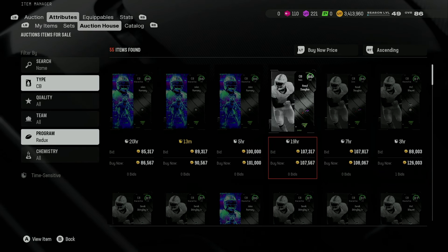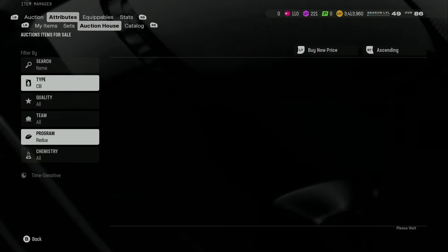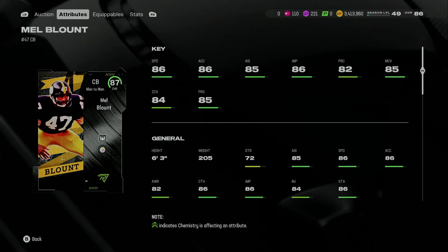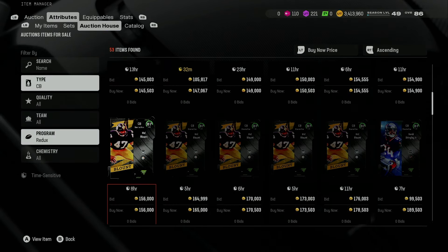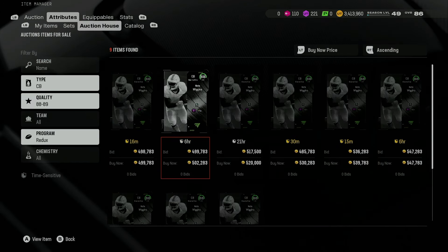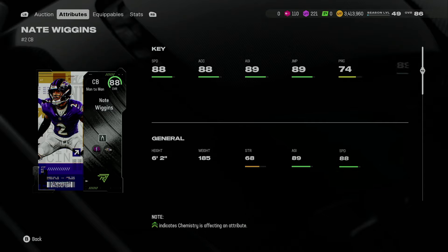I'm just trying to future-proof this team a tad bit, so that's why I am looking for options. Now with Series Redux out, there are a little bit better options for a better budget here. This card's 126k now — 86 speed though. I think I'm going to have to get an 88 overall or higher in order to actually get some good speed here.